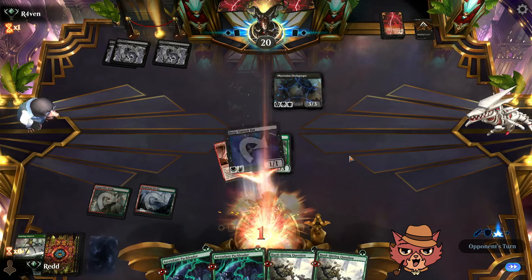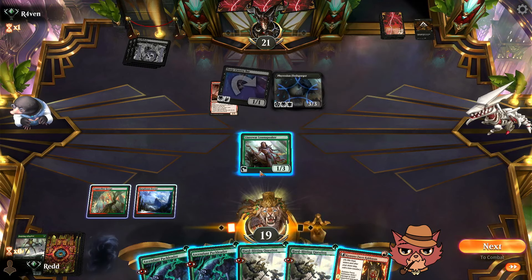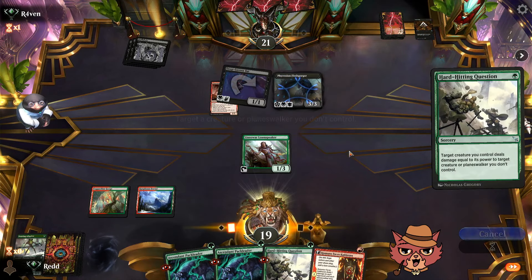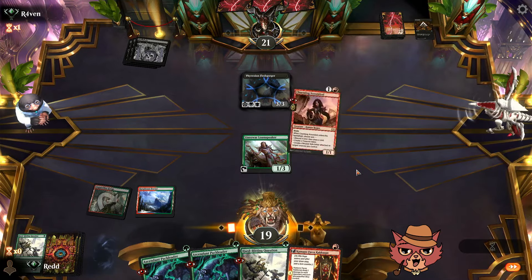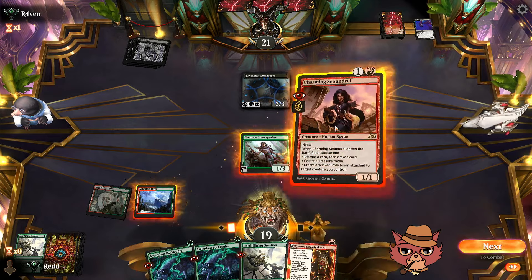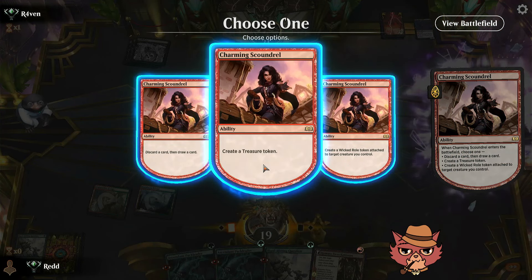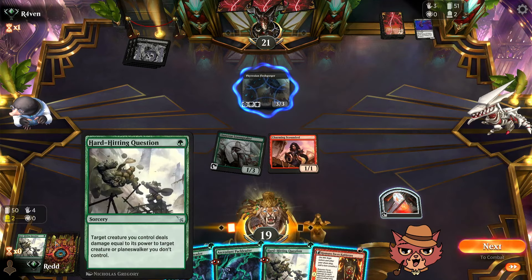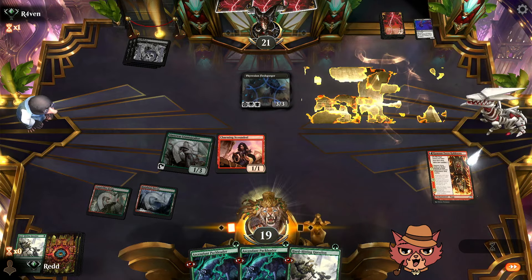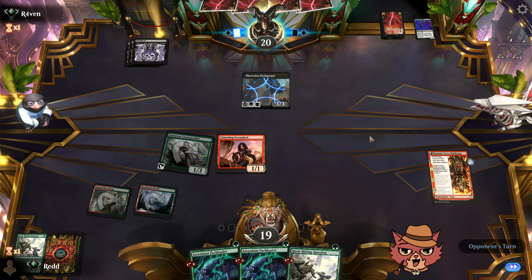Blush Gorger — that's probably a problem. Tough decisions. I say we take out the bat since we have two Hard Hitting Questions anyway. Go Copperline Gorge, then Charming Scoundrel. Do I go for all of it, get as much on the board as possible? I'll set up with Kamano, then — Kamano flips a little sooner and next turn we'll get extra counters. Blush Gorger gets through with lifelink. They're going to go for the minus ability anyway.